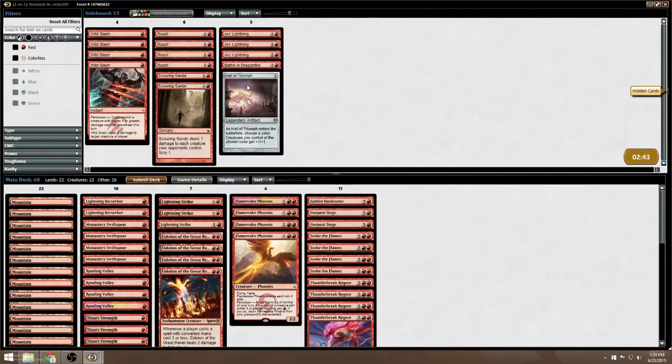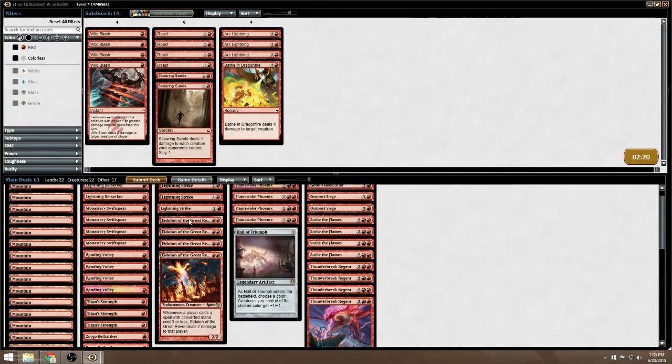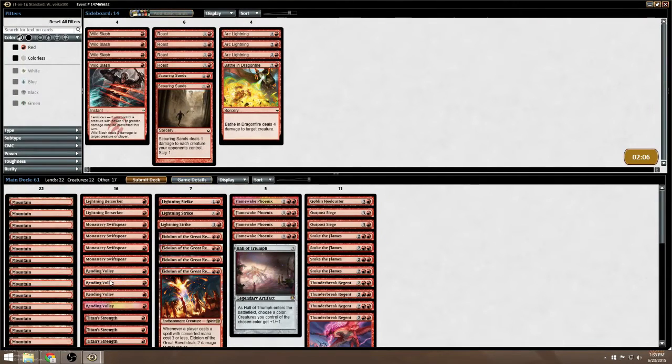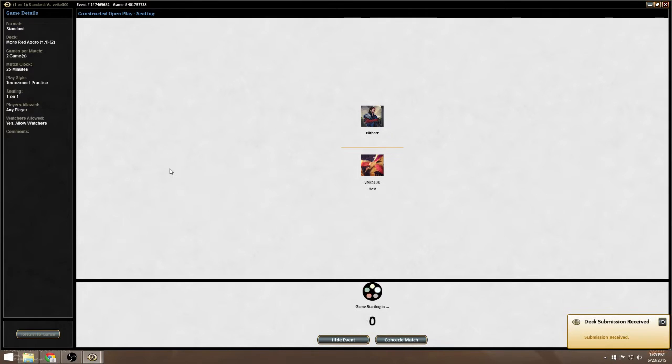Alright, welcome back. We are sideboarding for our matchup against Blue-Red Control. Having 5/5 flyers will become very relevant in the mid-to-late game. Our Thunderbreak Regents will be able to eat his Prognostic Sphinxes, so we'd like to stick some of those. Rending Volley is still a good call — it replaces Wild Slash pretty well in this matchup, since he has blue flyers as his win conditions. So the haul comes in; we need to make one cut, probably a strike — just a run-of-the-mill strike. And we'll go into game 3 on the play, ready to rumble.